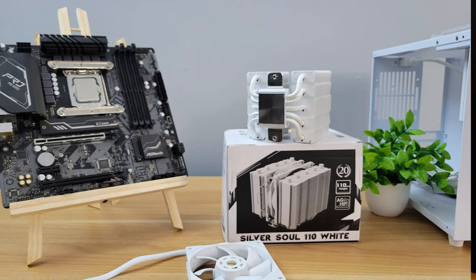Because it's an i3, you could go with the included box cooler, but it's loud and will ramp up — and we want to keep this as quiet as possible. So we went with a Thermalright Silver Soul 110mm Dual Tower Air Cooler. It's 110mm; you can go up to about 140mm in this case, so there's plenty of room. It's an all-white cooler and it looks pretty nice in this build.